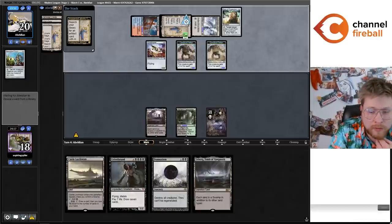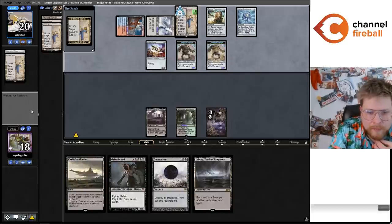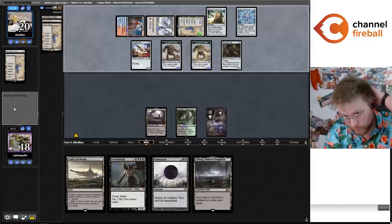Nice that Damnation beats Welding Jar here too. We're taking a whole seven, eight, nine points here — down to nine. Yikes. Another Cabal Coffers also lets me Griselbrand next turn. We just need the engine going. Okay well — I can't play and crack that and not die, but I can at least cast the Map, which I could maybe use to get a Blast Zone.